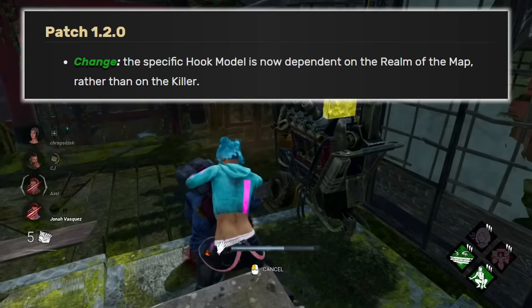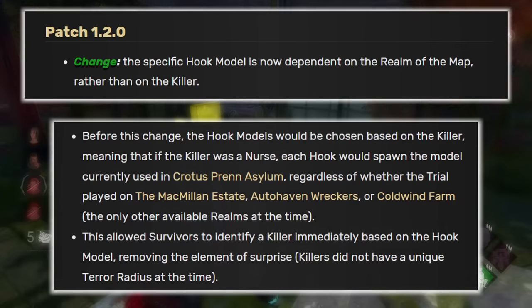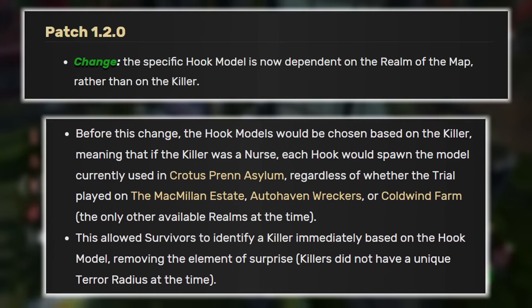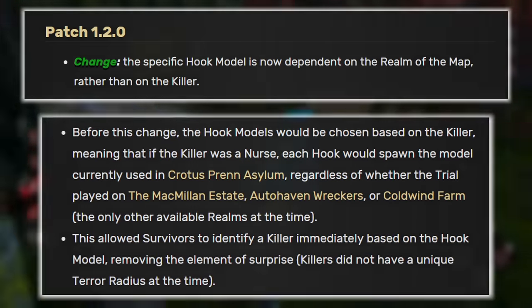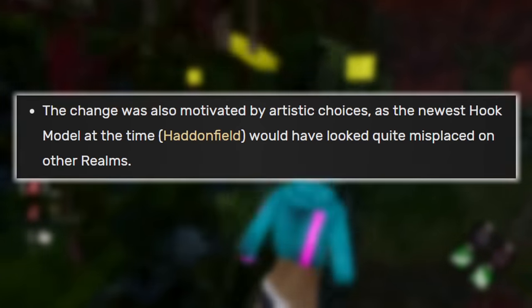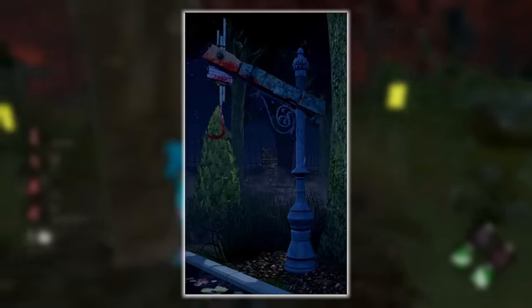Because of this, hooks were changed in patch 1.2.0. The specific hook model is now dependent on the realm of the map rather than on the killer. Not only did this fix the problem with survivors knowing which killer it was from the first second they loaded in, but this change was also motivated by artistic choices, as the newest hook model at that time — the one in Haddonfield — would've looked very out of place in other realms.